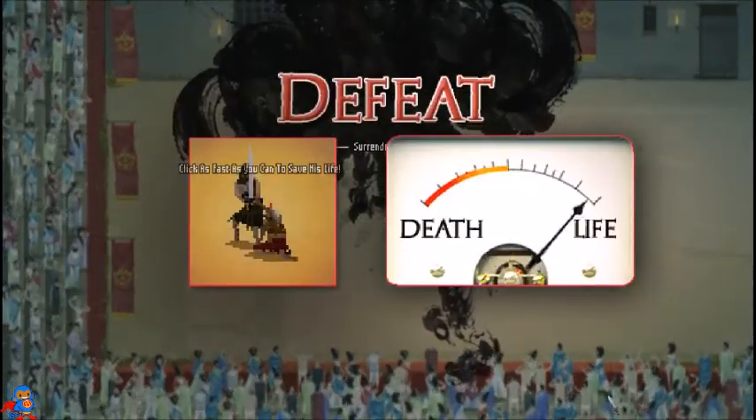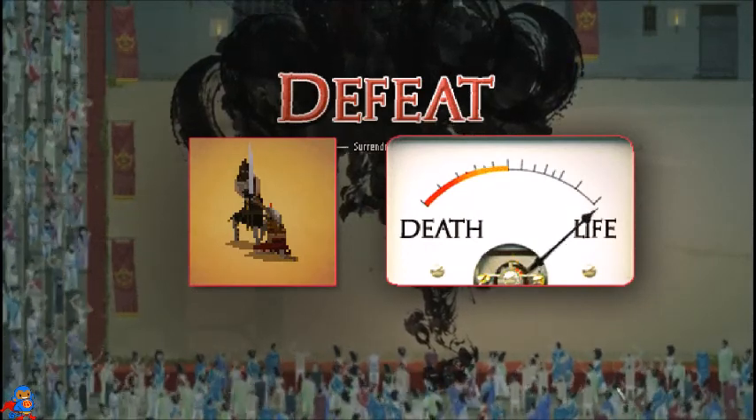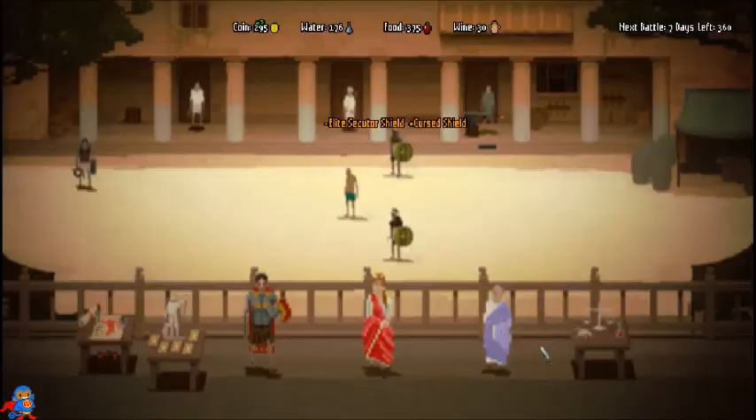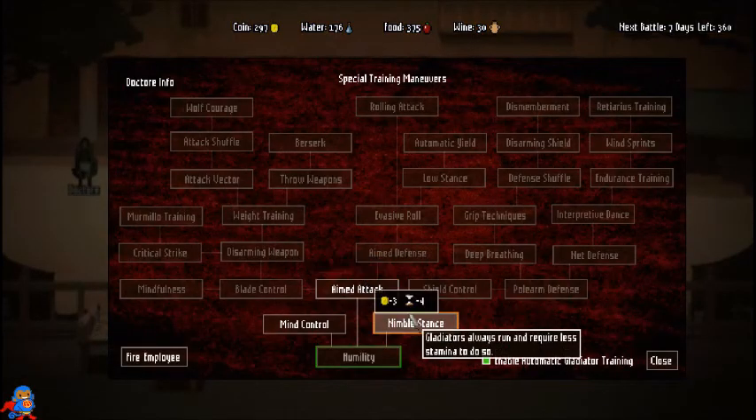If you click your mouse and tap spacebar you can save them — this doesn't usually happen, so I'm actually kind of surprised. I may have lost the fight but I didn't lose the gladiator. Now I'll know for next time not to take that fight.